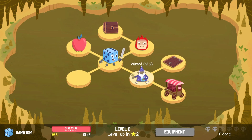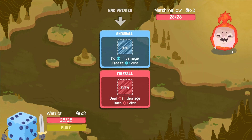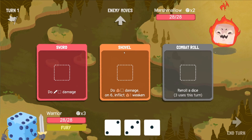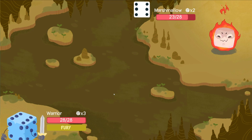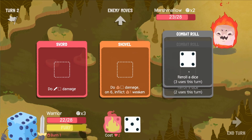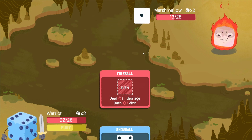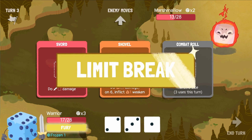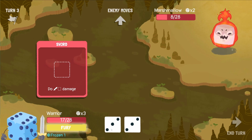I think here I'm just going to take the marshmallow — I think that would be quite easy. We can have a look at his moves: if he rolls an odd he can freeze one of our dice, or if he rolls an even he can burn one of our dice. So we've got to be a bit careful. We're going to take some damage which is fine because we're going to heal up after this fight. So our fury is nearly ready.